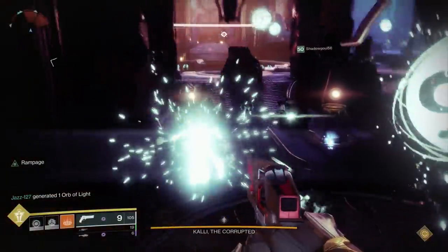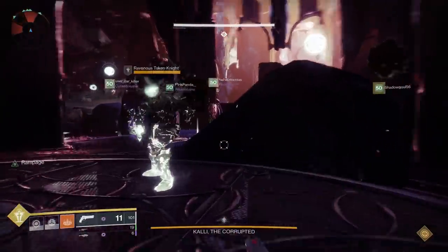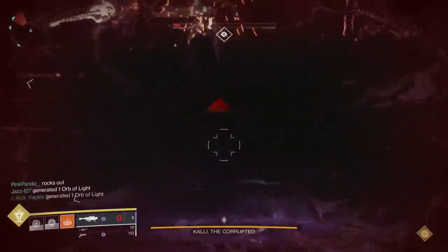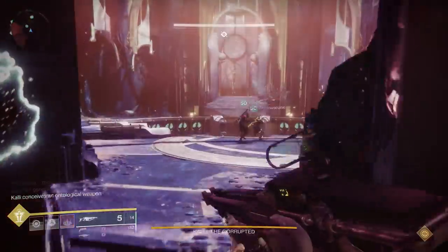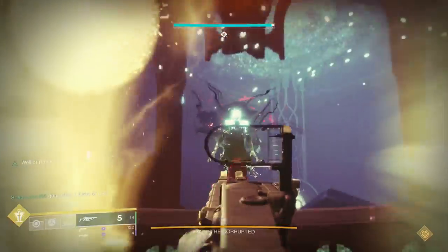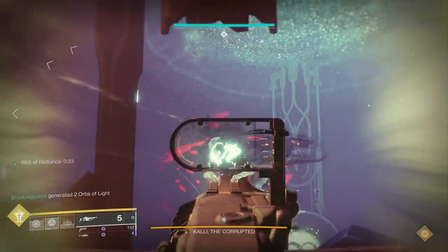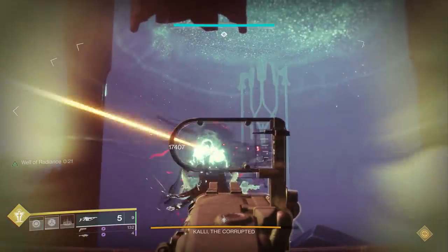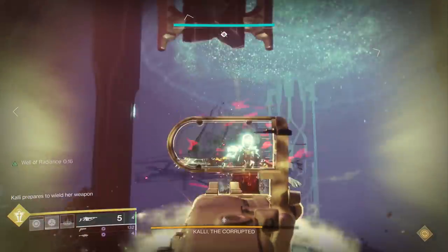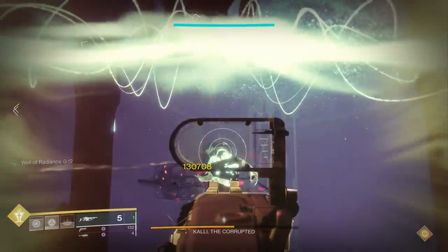Moving on, we're going to have the first encounter of the Last Wish raid against Kali. Kali can be a bit tricky. She can definitely absorb quite a lot of damage before going down, and it can be hard to hit her with a precision weapon like the Arbalest because she recoils around. You're trying to go for those headshots, but she moves her head so much and it's a pretty small target. But we went into the damage phase and, as you can see, this thing is actually insane.